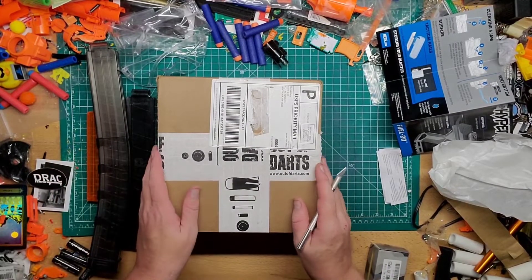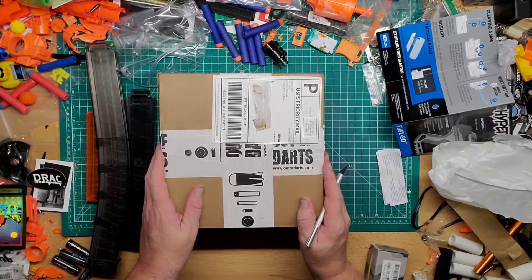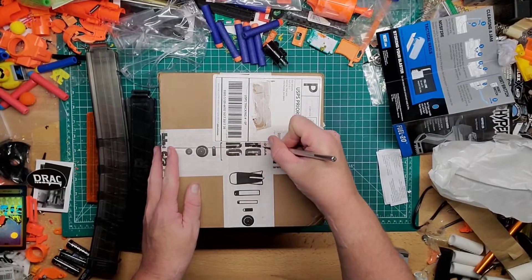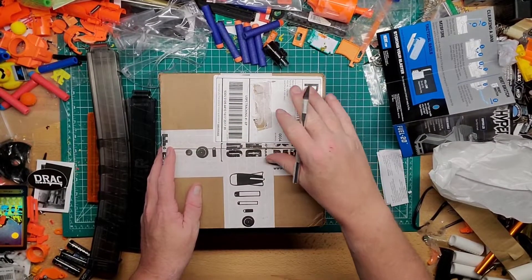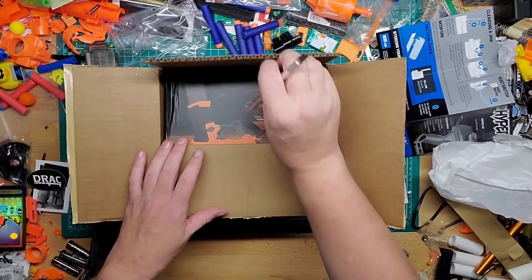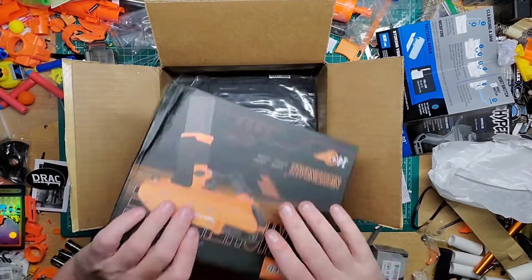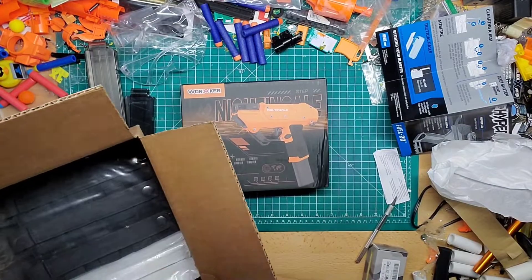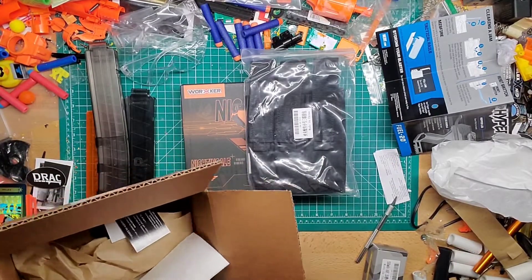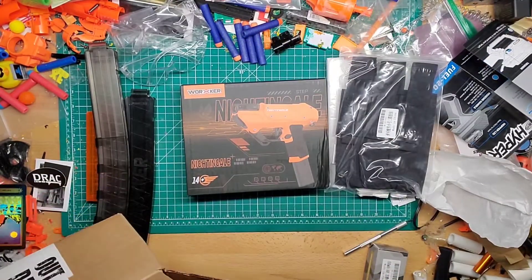After those came out we had these slanted ones come out from Worker Mod for the Phoenix, and then the Phoenix 2.0, and since then we've had a few blasters that go with those. But from what I know, the Nightingale is the only one that takes these little 15-slim magazines. With the Nightingale here I also picked up some extra magazines as well as a carrying case for those magazines.